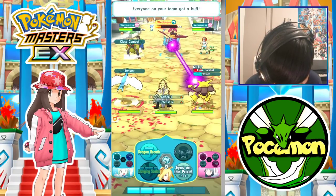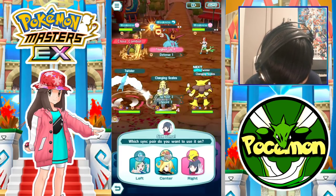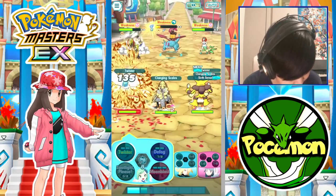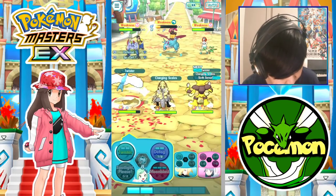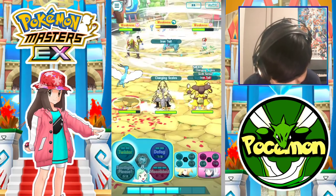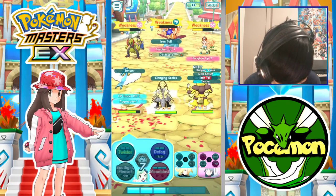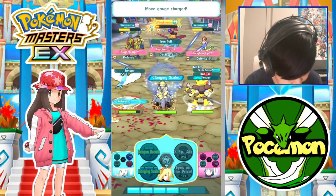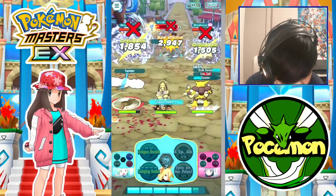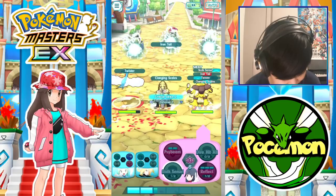We're not gonna showcase the damage grid for her over here. But her damage grid is interesting. If we were showcasing her damage grid, we wouldn't be healing over here with Sabrina — we would want her HP as low as possible. Oh, we got a flinch on the Salamence, that's nice! Clanging Scales. Yeah, without the crit shield, Kimo just tears through this thing.